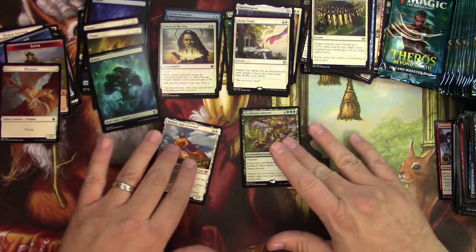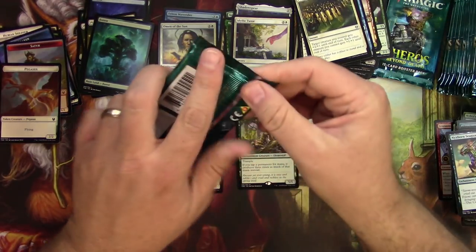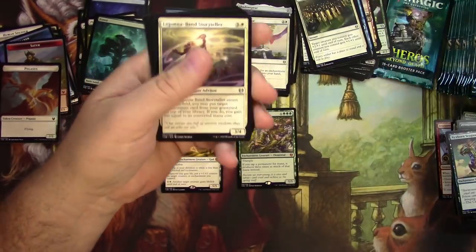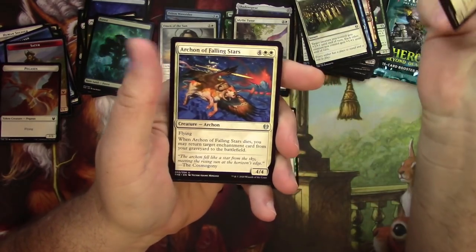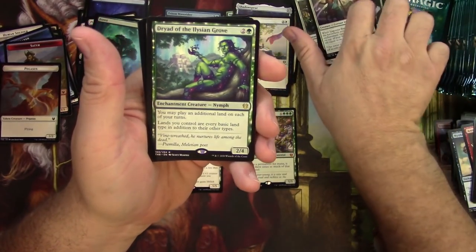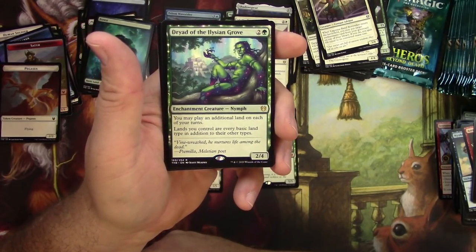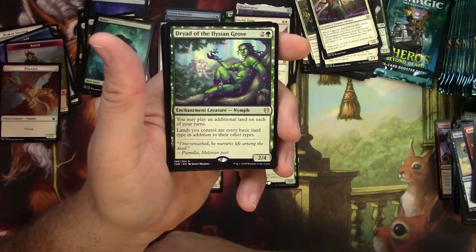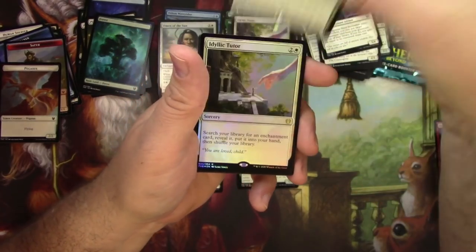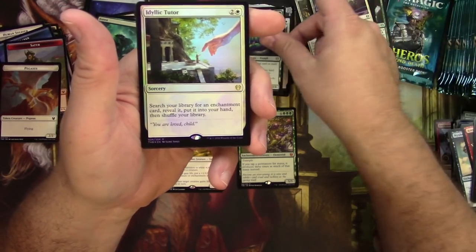Let's bring our Mythics down and show them off a little better. Uncommons now: Lagona Band Storyteller, Archon of Falling Stars, a Mirror Shield, and Dryad of the Elysian Grove — three in a row, good hits! She's a 2/4 for 3, enchantment creature. You may play an additional land on each of your turns, and lands you control are every basic land type in addition to their other types. Super good. Oh, and a Foil Idyllic Tutor! So far so good with this box — very nice.